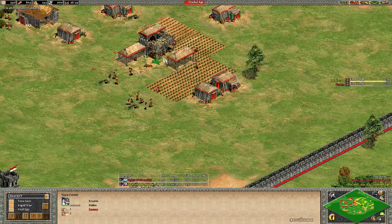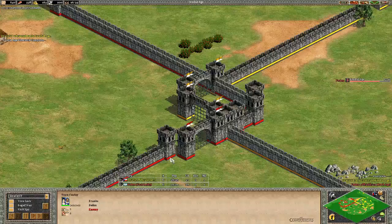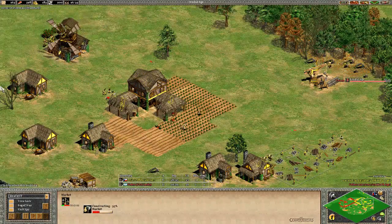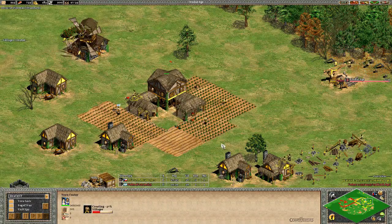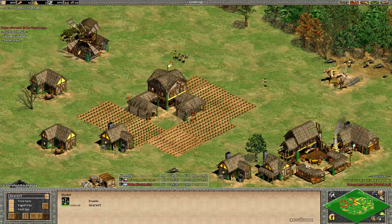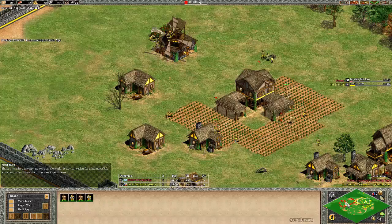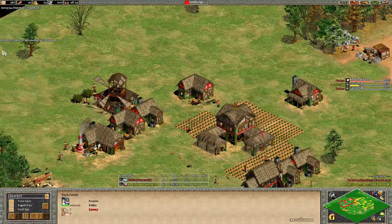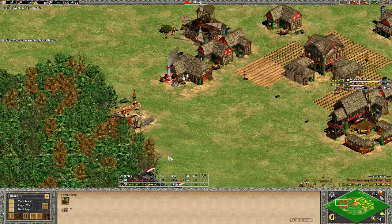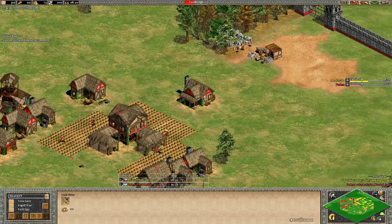There's a three-villager difference between the players yet a 40-second difference in Feudal Age timing. Dracont already has the food for Castle Age; he just needs to put down those two buildings, and that's what he's doing now. Fedex is researching Double-Bit Axe and has started his Castle Age research. That's a huge gap — around 30-40 seconds between the two players, combined with a three-villager difference. Fedex already has two mining camps on gold.